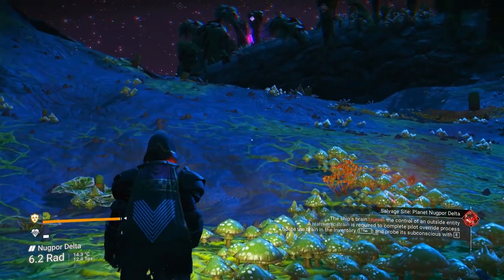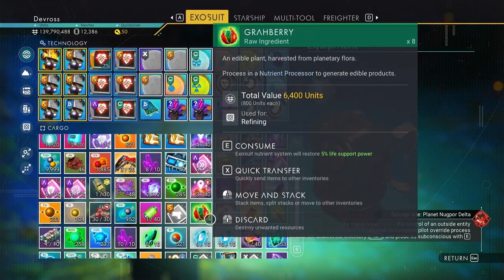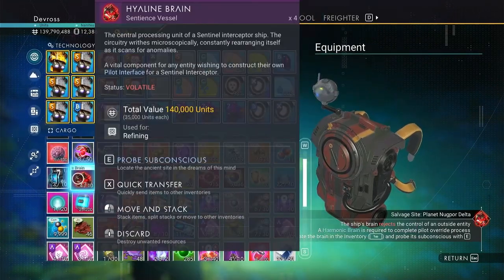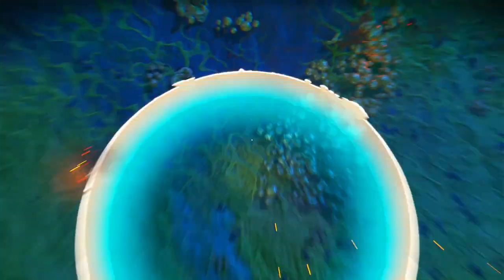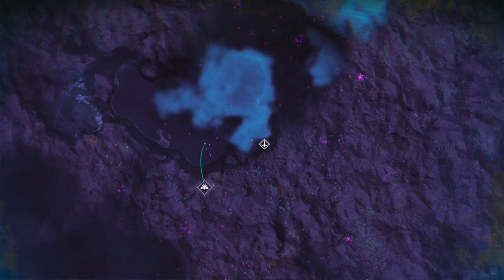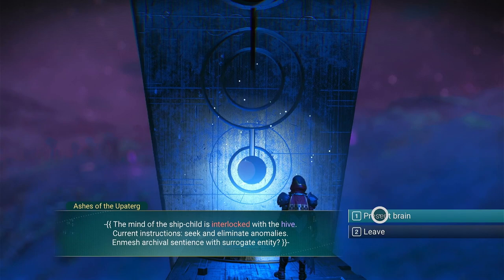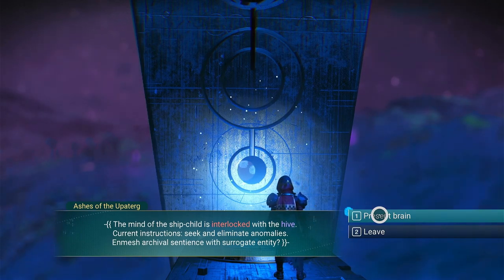We got everything except we need the harmonic brain. Just go here, hit E to get the location, and I'm going to go create myself a harmonic brain. I've gotten myself to the ancient site and all you do is just talk to it like you normally do.